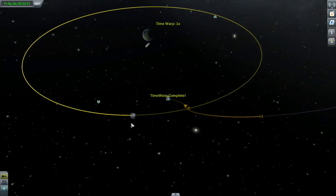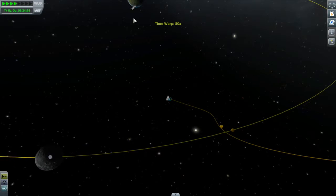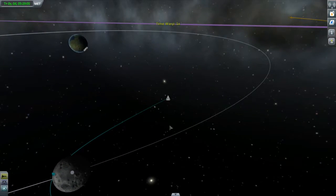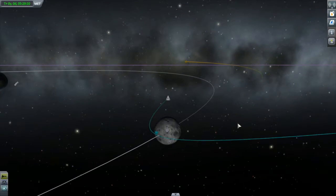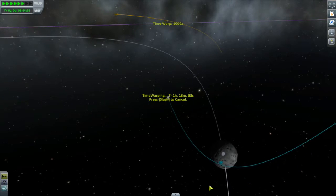Here comes the moon coming to say hello, coming to meet us. Our time warping is done — still got a few more minutes to go, so we'll time warp that away. Now we are in the moon's sphere of influence, and our trajectory looks pretty close to being equatorial.